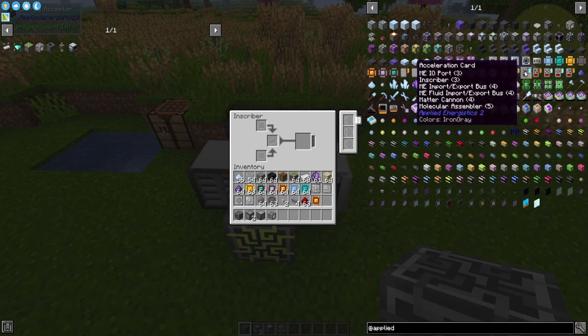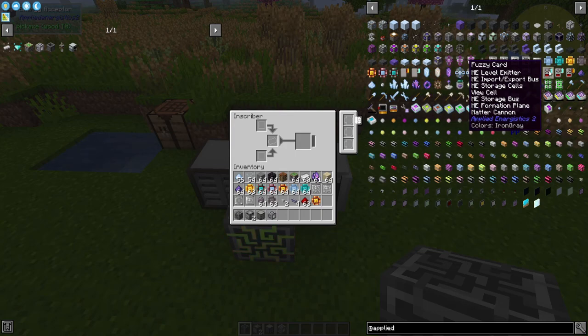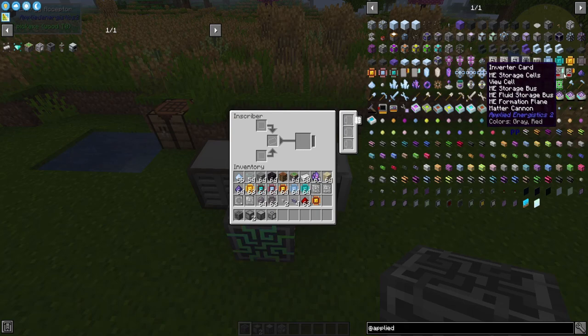The acceleration card will make anything that it fits in on that list go faster. The capacity card is mostly for import and export buses. The fuzzy card basically causes things to ignore specific data about items. So let's say you had a mob system hooked up to this and you were getting a bunch of bows at varying levels of durability — you could use a fuzzy card to ignore durability on those bows and send them all to the same place.